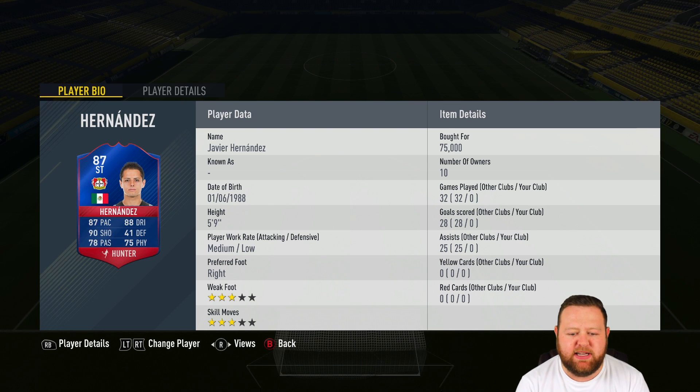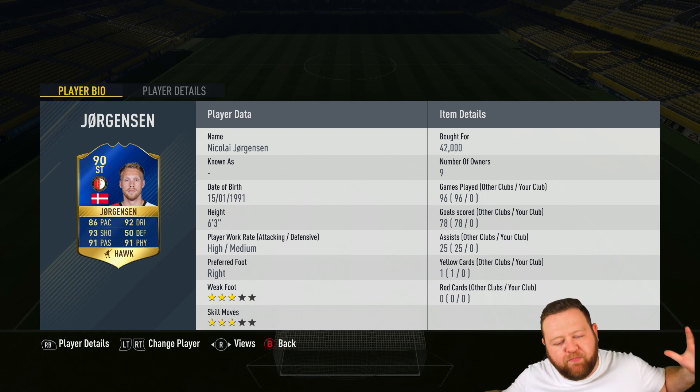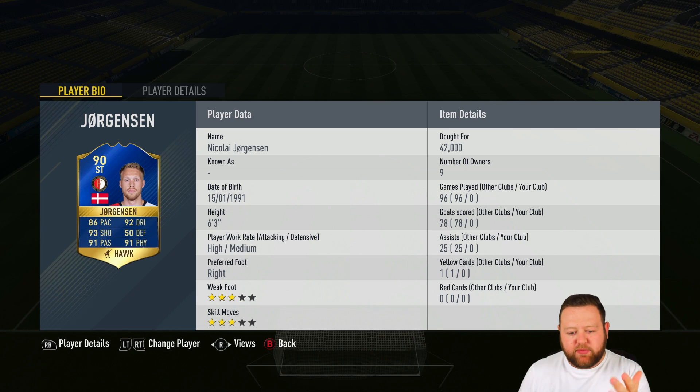Our second random pick player today is 87 rated Chicharito, with 87 pace, 88 dribbling, and 90 shooting. This record breaker striker is hopefully going to do the business for us today. Then Nikolaj Jørgensen comes in as our third and final random pick player — he's got 93 shooting and 92 dribbling on a six-foot-three striker, and he's got mad physical as well.